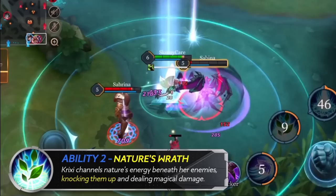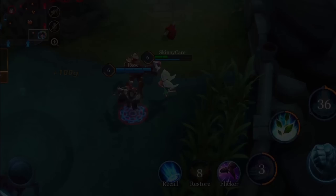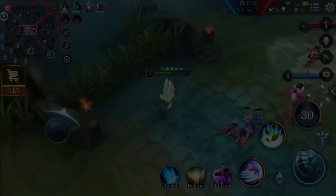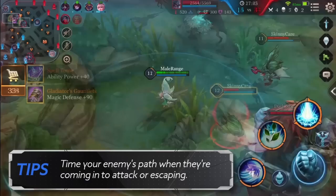Second ability — Nature's Wrath: Newer players should practice consistently getting hits off with this ability to get a better idea of position and timing. Note 1: Use Nature's Wrath on enemy heroes that are using a channeling spell, such as Dioshan when she is in the middle of her ultimate. 2: Use it in conjunction with an ally who got their control ability off on an enemy hero — doing this ensures you can chain CC your enemy. 3: Time your enemy's path when they're coming into attack or escaping, so they can basically run into the spell. Enemies generally cannot predict this effectively.